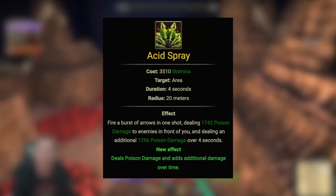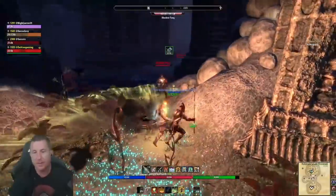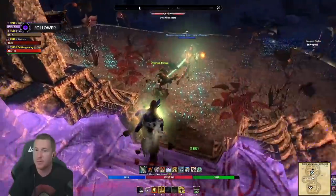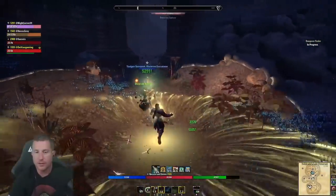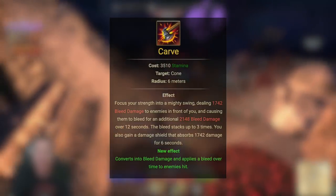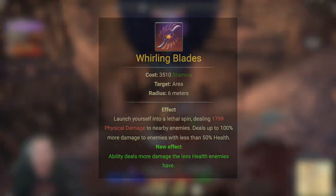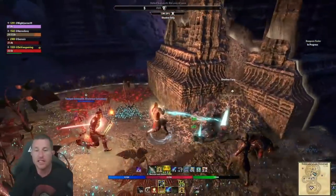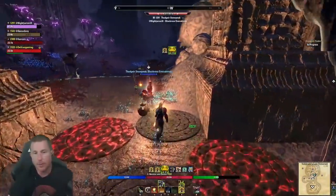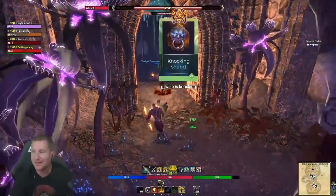Acid Spray shoots out in front of you for about 20 meters, dealing damage up front and a four-second poison damage over time. This is your AoE main spammable — where a typical dual wield or two-hander build would use Carve or Whirling Blades, you use Acid Spray with the bow. You do need to aim it and peel back a little to hit the maximum number of targets. The damage over time probably isn't worth keeping up in single target, but use this for two or more mobs for big AoE damage.